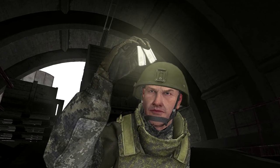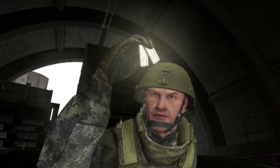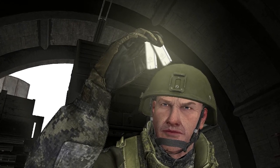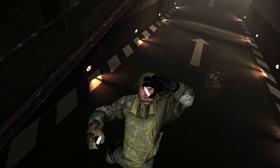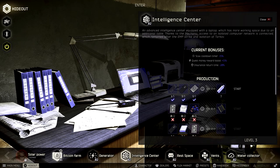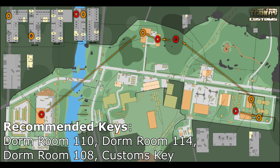Hey guys, Nitno here. Are you looking for flash drives? I've got you covered. We'll be going over common spawn points and optimal farming routes on Customs, Woods, Reserve, Interchange, and Shoreline so you have options. You should know that in the hideout with intelligence level 2 you can make flash drives. The materials needed are one broken G-phone, one broken G-phone X, and one SSD drive. Keep in mind that this could change in a future patch, so make sure to double check the materials.